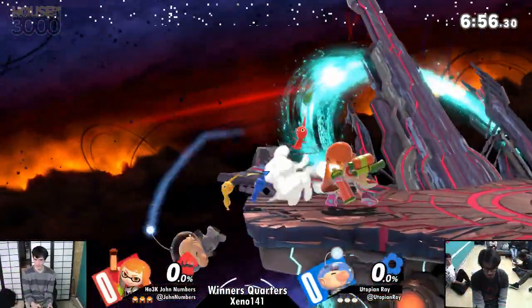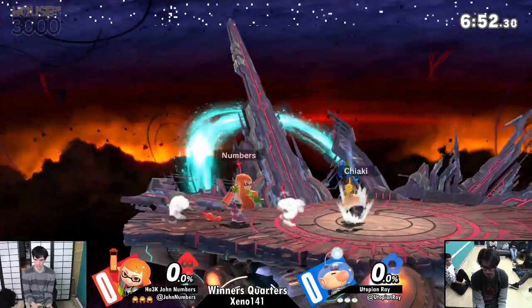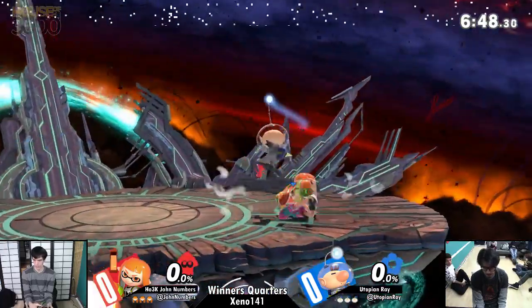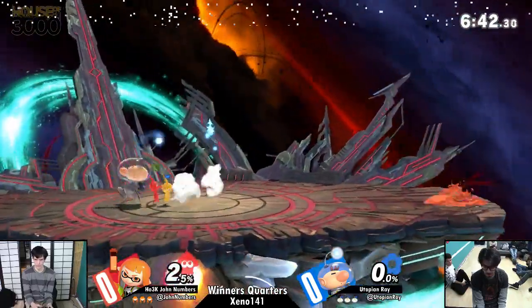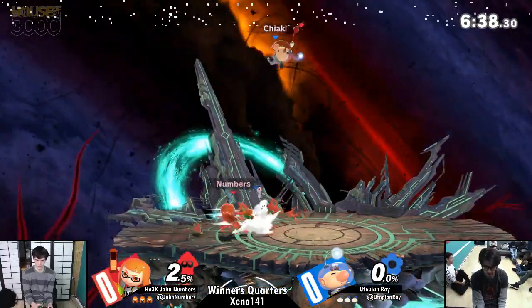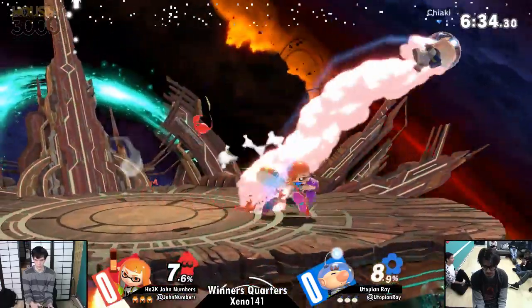Alright, leading off with the Splat Bomb for Game 1 on Final Destination. It's probably gonna be one of the moves we see a lot out of Numbers, because it's gonna threaten a decent amount of space with very little commitment, so long as Numbers keeps his ink in mind. The bigger reason is that if the Splat Bomb is out next to Olimar, he kind of has to shield or run away — and when he's shielding or running away, he's not throwing Pikmin at you. Very big deal to get that out.